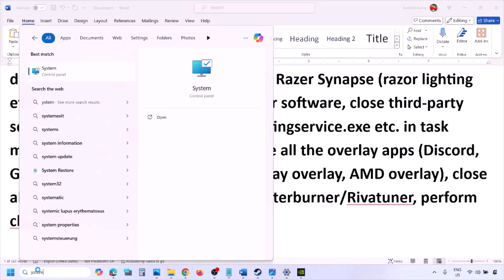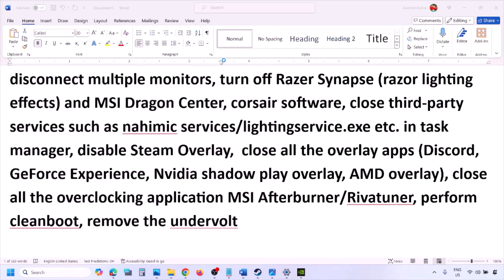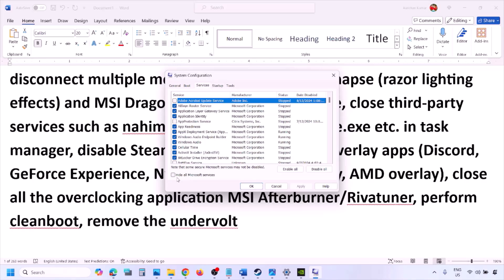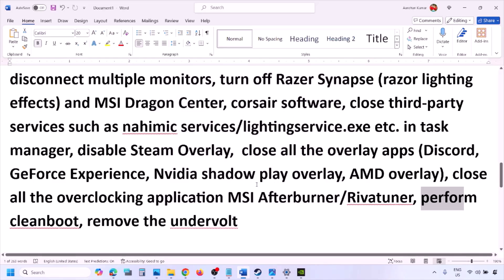Next, perform a clean boot. Type 'System Configuration' in the Windows search box, click on it, go to the Services tab, put a check on 'Hide All Microsoft Services,' then click Disable All. Click Apply, click OK, and when you see the restart option, restart your computer and then launch the game. Also, if you have undervolted your computer, remove the undervolt and then launch the game.